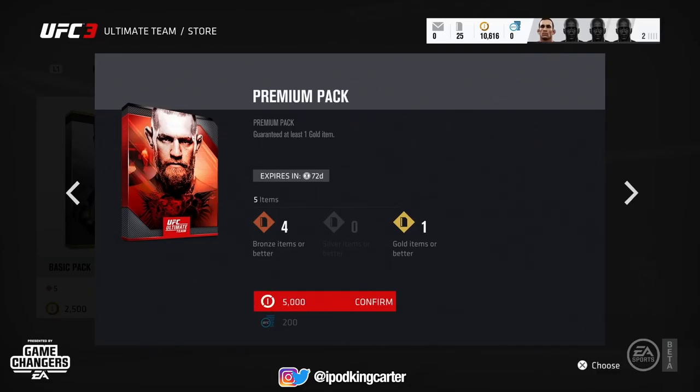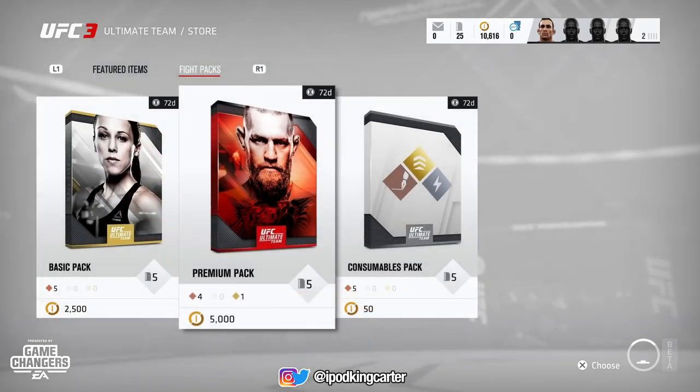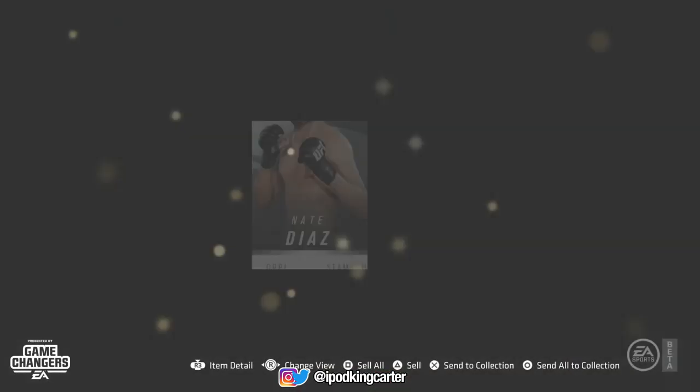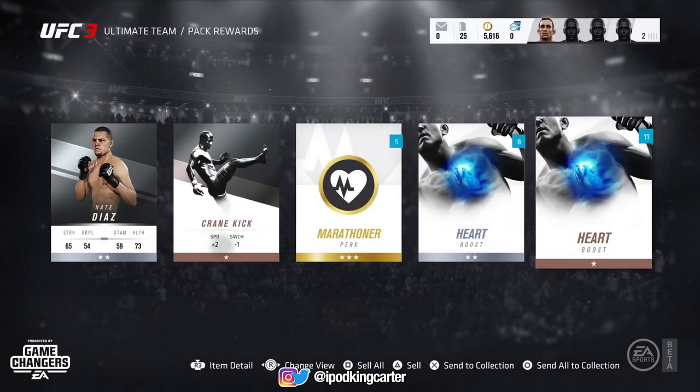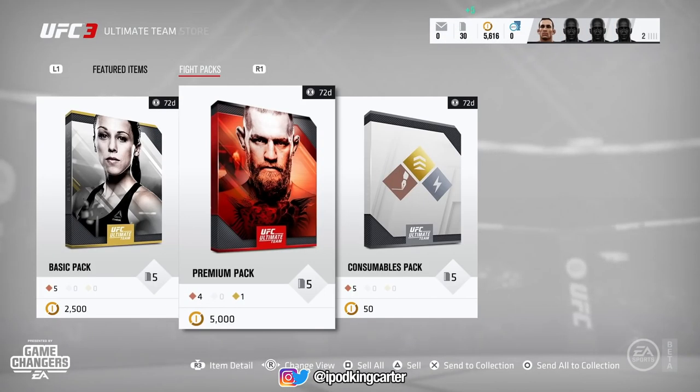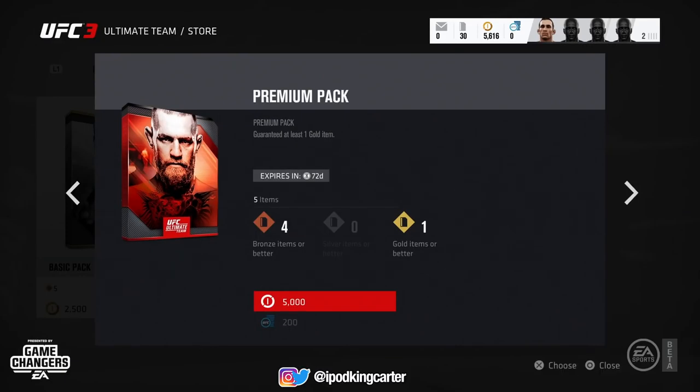I already got that gold lead spinning back fist, which I'll probably use. For the most part I'm hoping for an overhand — and I don't get it. I get a marathon gold, which expires in five matches, but I do get a silver Nate Diaz, which is really good because then I can use Nate or Kevin. Last pack of this video!